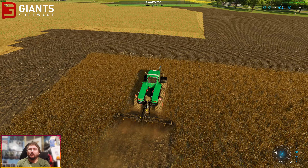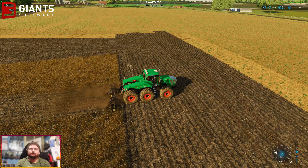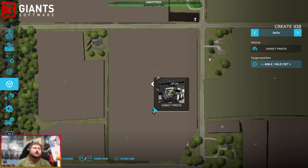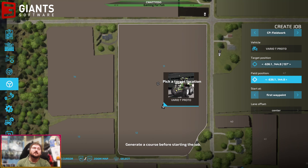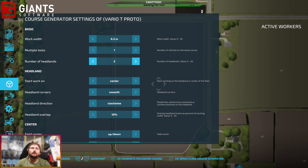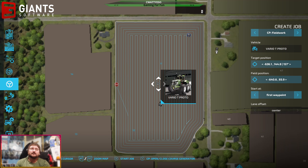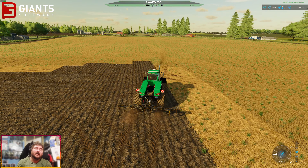Right then - create job, courseplay field work, field position nice in the middle. We'll do 6.2, we'll do 6. Number of headlands, we'll do 6. Very little clockwise overlap. We'll let him go up and down north to south, and we'll let him basically act as if the field is bigger than it really is. We'll let him go and start. Hopefully it works.